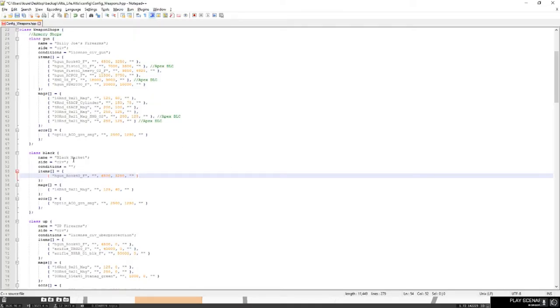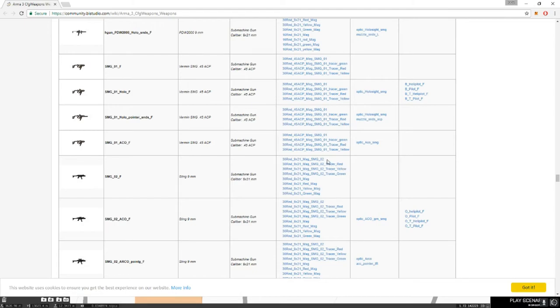Right, so get back to that website, copy that class name which I've just highlighted, and then where it says "hgun_rook" you just want to paste yours in there. What I've just highlighted is the sell price of the weapon - I'm going to have that at zero. And this is the buy price - I'm going to have that at six hundred and five hundred. Now we're going to go find the magazine. In the fifth column, those are actually the magazines that this weapon can use. I'm going to copy that and go back into config_weapons, highlight the existing entry and paste there. Once again that's the sell price and this is the buy price - I'm going to change that to 250.